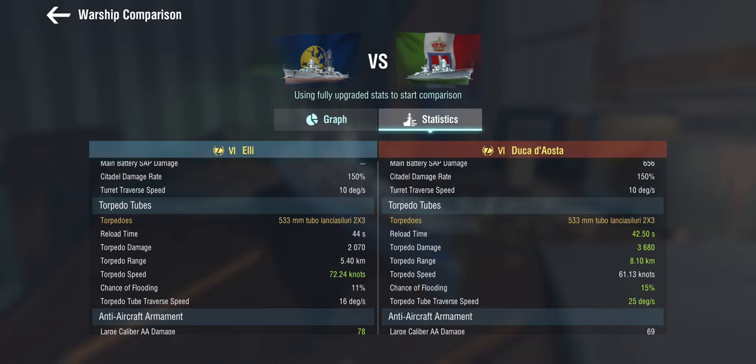They put both things together, so these are hilariously bad torpedoes. You get two triple launchers, they have a slower reload than on the Duca, they only do 2,000 points of alpha damage, and they have a 5.4km range. They are relatively quick, but at a 5.4km range it doesn't matter — because if you manage to torpedo anything at that range, it's in trouble either way. So no, these are atrociously bad torpedoes.